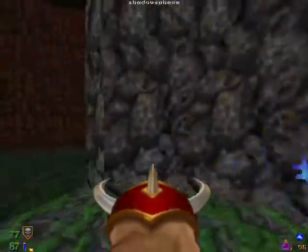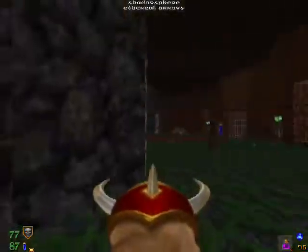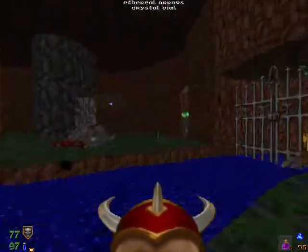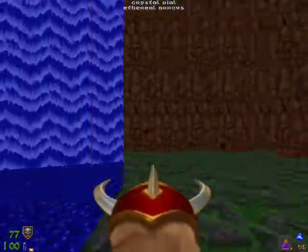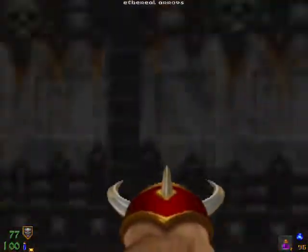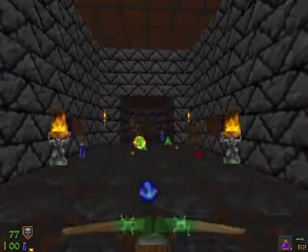Grab the shadow sphere. There is a shield on there, but I'm not going to grab that shield just yet — I still have enough of my enchanted shield that I can live without it for a little while longer. Now we've got the yellow key, we're going to open the yellow door and go ahead and take out the saberclaws.